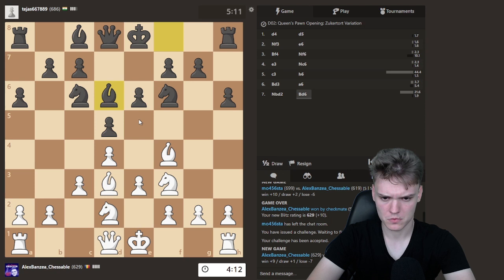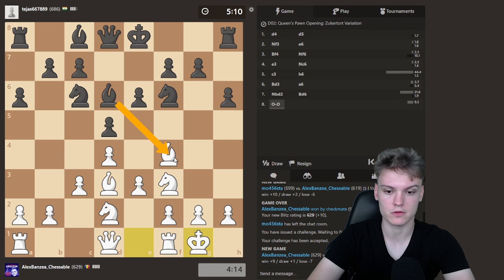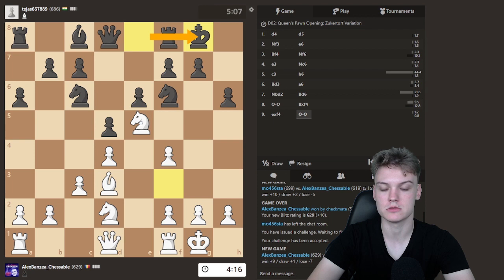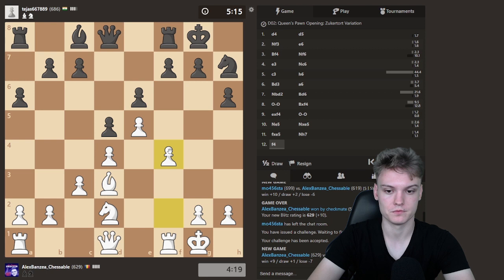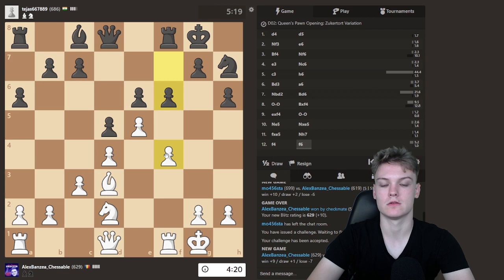Could start with castling as well. I think we're just gonna be castling, allowing the opponent to take on f4 because we both know that Black will take here most of the times. Even if they don't, we will most likely play Knight e5 on the next move anyway. Opponent ends up taking — now expecting castling short and we get to centralize the knight. In case they take, we can take back and repair the pawn structure.